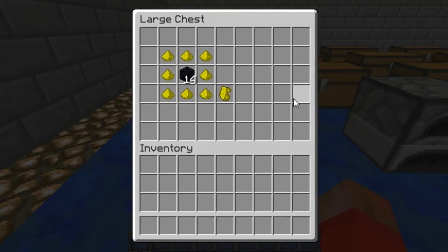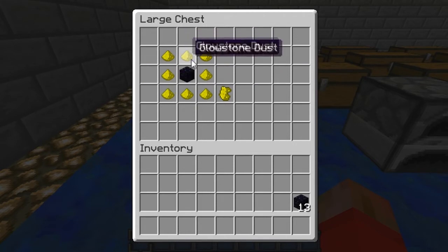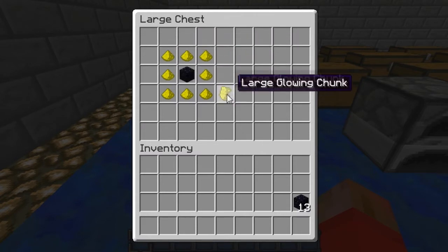First of all, once you get glowstone, when you break it, it's going to go into glowstone dust. Then you just put that around there — you just need that, sorry about that. You put it all around there and then the crystal in the middle, and you get a large glowing chunk.